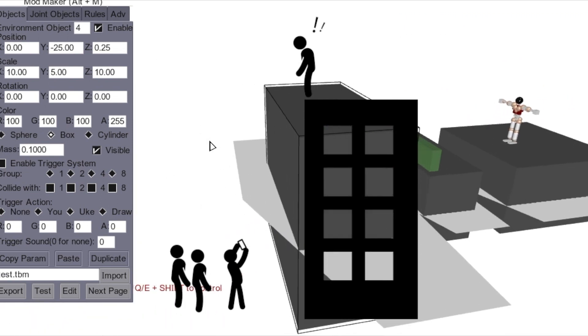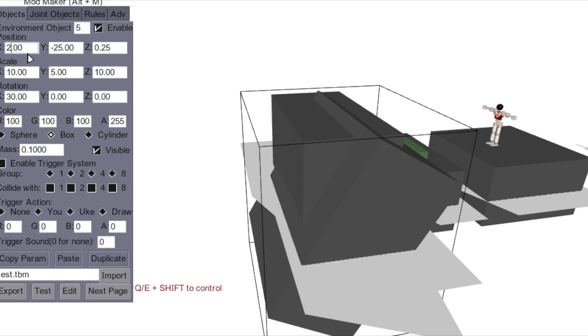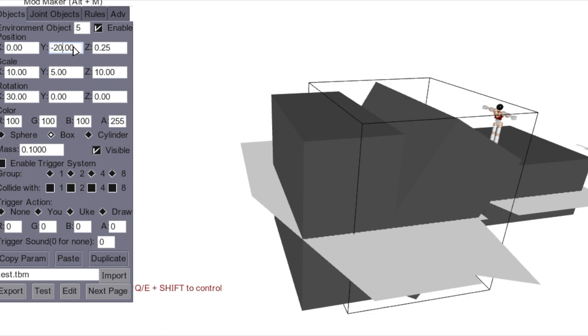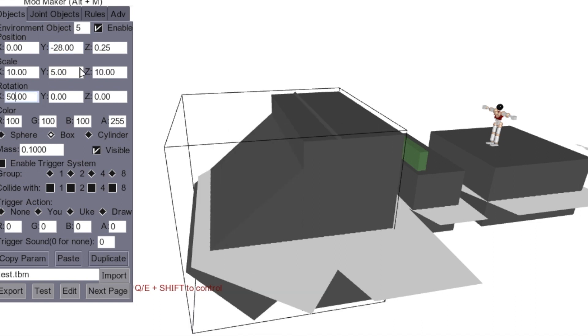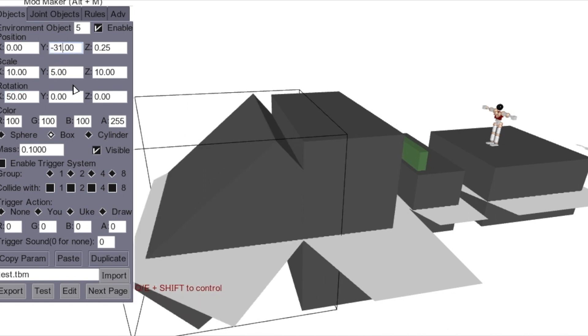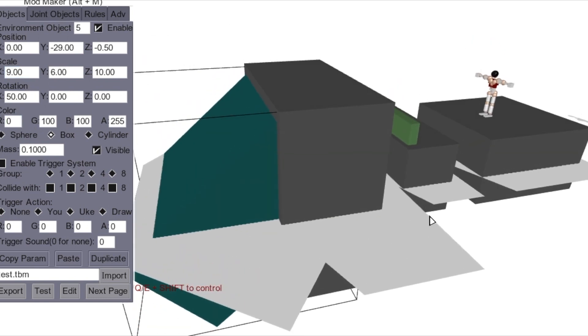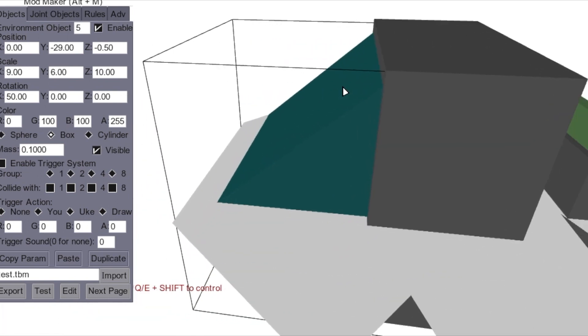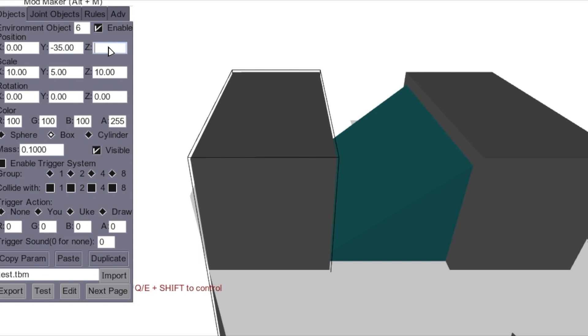Now you're up high — how do you get down? I'll show you how to make a slide. We need to move this — that's way too steep, now it's way too flat. Let's go forward, line it up with a negative value. That's good enough — thin it out, make it zero. Now we have a jump, a vault up, and then you jump down onto the slide. It's not slippery yet, so go to the advanced tab and change the friction to zero. Now you can simply slide down it.